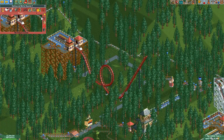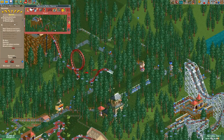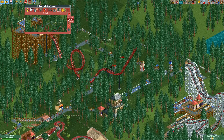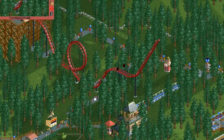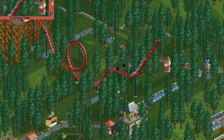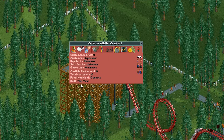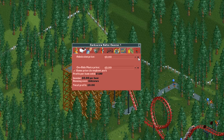We forgot one thing — do you know what it is? It's most definitely an on-ride photo section because we gotta get as much money as possible. Let's test this out now. Wow, there it goes. Thanks for your photo money. That looks really fun. The best part is that it was built this year and I can probably charge $3.